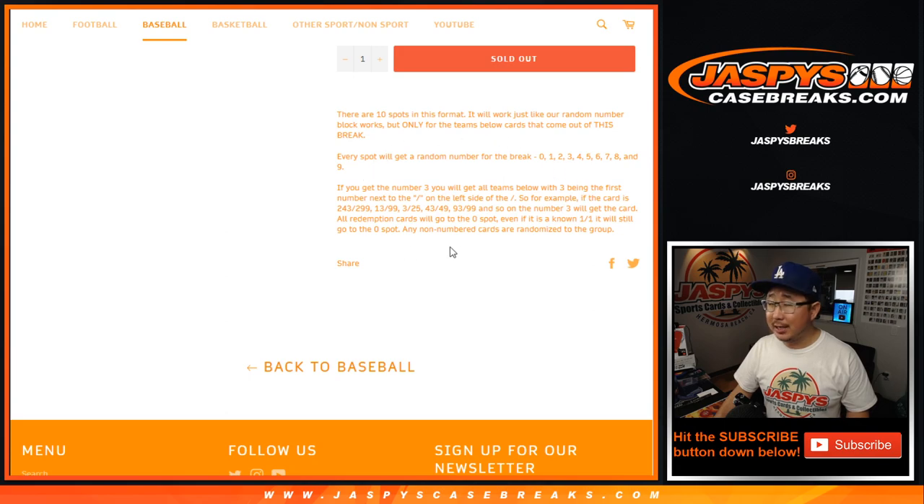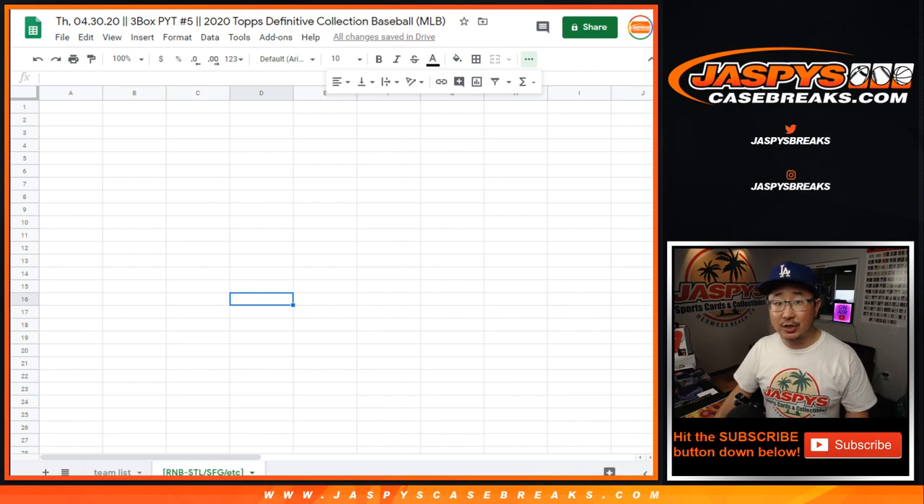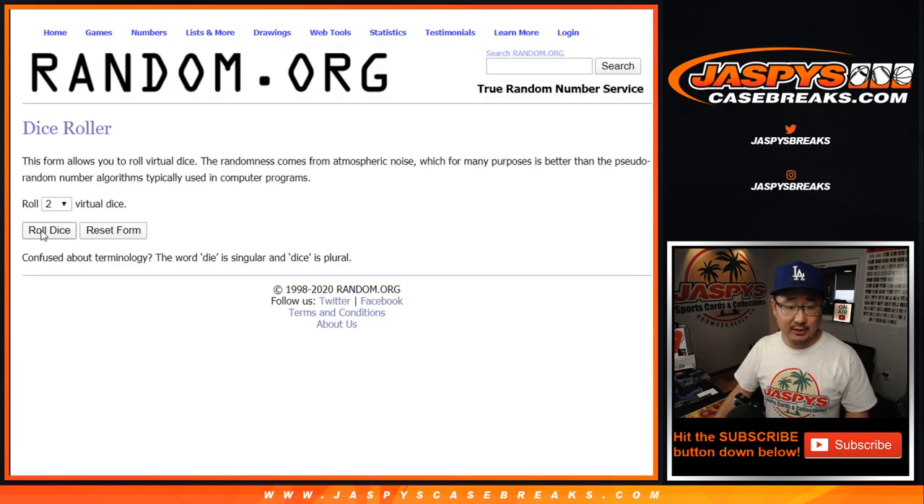If you're new to this, that's how it works. Big thanks to these folks — thanks to the numbers — and we'll put it into that tab right there on that spreadsheet. Let's roll it. Let's randomize each list.